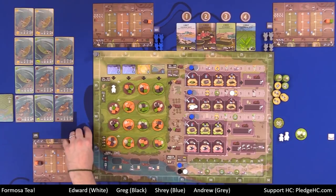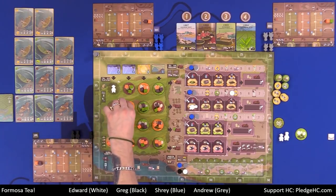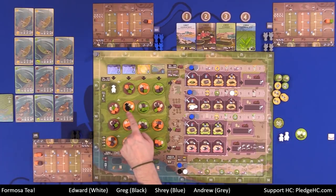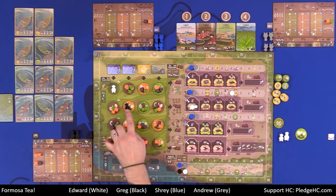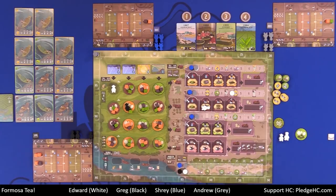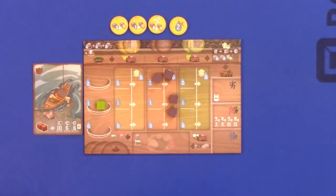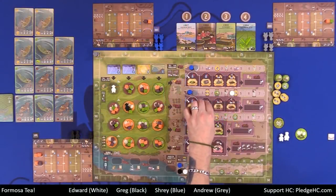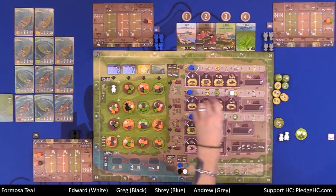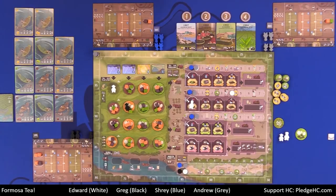If somebody had gone out here, then on a subsequent turn Greg comes out and claims some tea. At the end of that action, everybody along the processing track advances one step because there's one worker out in the field. So I would either advance to do the associated action immediately, or I could advance to the completion position to move tea into my warehouse at my leisure.